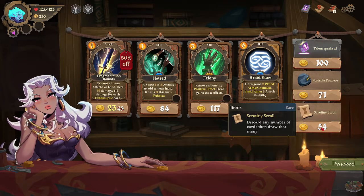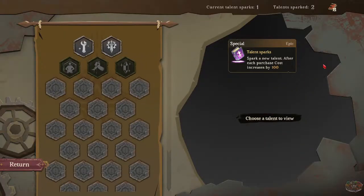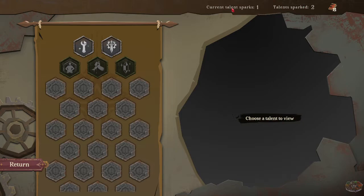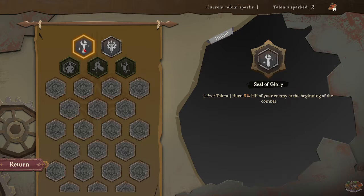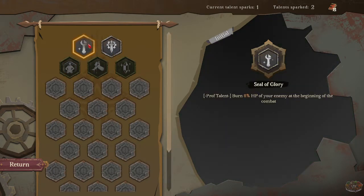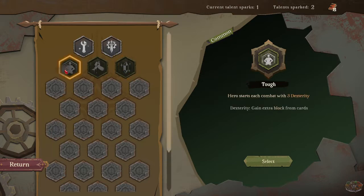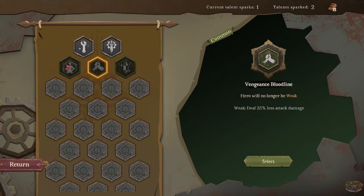Or just discard any number of cards then draw that many. I kind of like that one, and I'll take the Talent Spark so I can start building my way down there. Talent Spark — choose one: current talents. Burn eight percent HP of your enemy at the beginning of combat, or whenever an enemy is given a negative effect deal additional seven damage. Oh, I've already unlocked those — those are good. Hero will no longer be weak. I'm going to go with that — I can't be weak, I do like that.